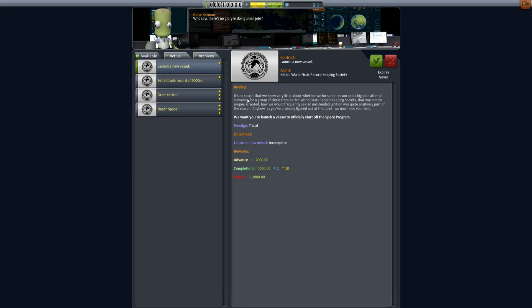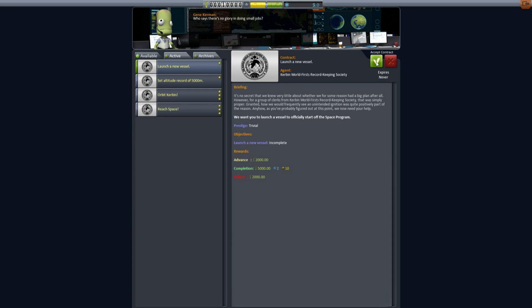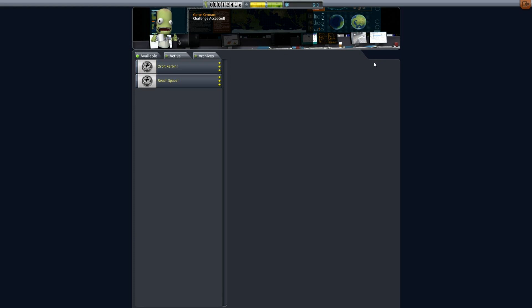This briefing is procedurally generated text and sometimes it's a little silly, but I'm not going to try reading it in case I start laughing. We're going to pick launch new vessel and set an altitude record — you can have multiples active at the same time. I think we'll go with those just because it's nice and simple, so let's close that.